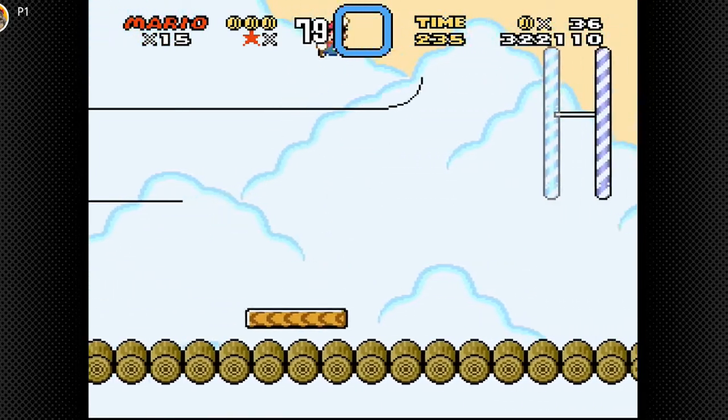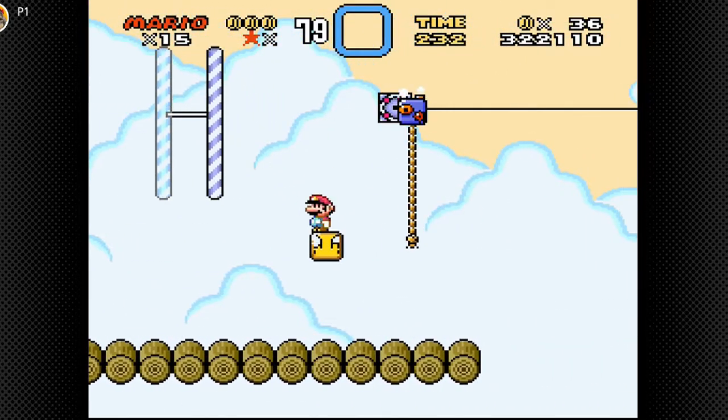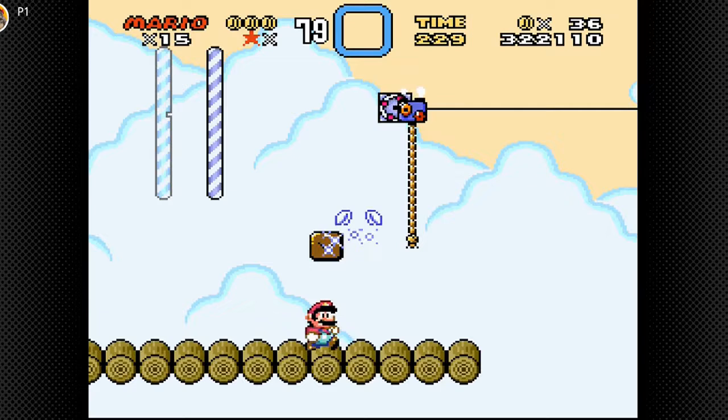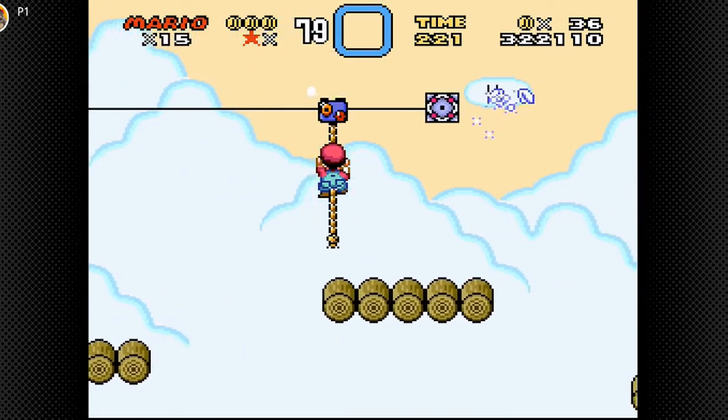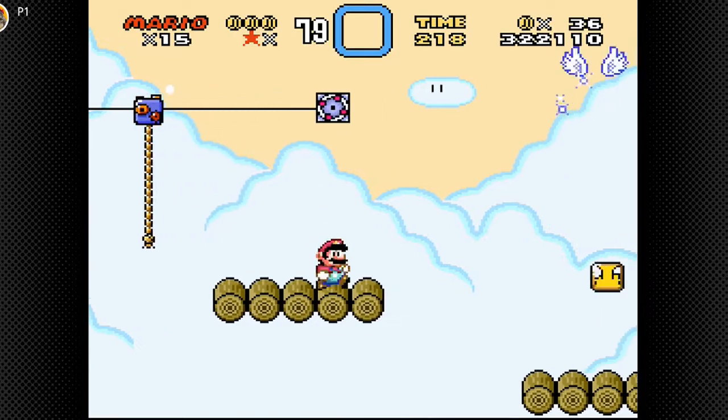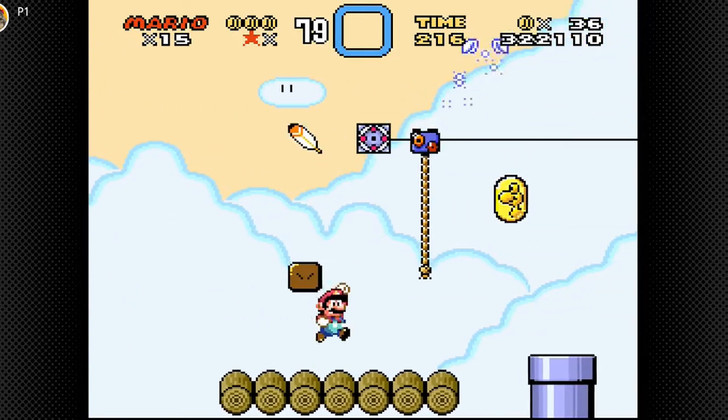No! The checkpoint! I think we can reach that. What are these wings? Oh, I think they're for Yoshi to eat, and then we fly off to a bonus area. Is there a Yoshi in here? No.